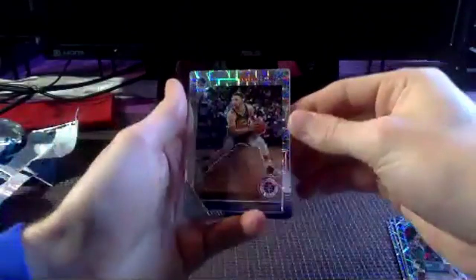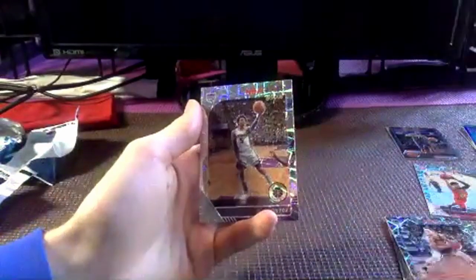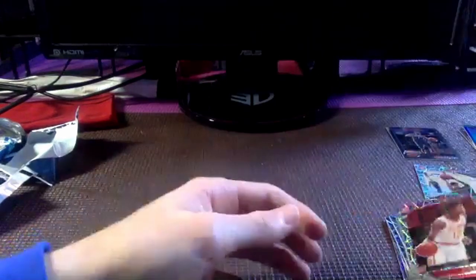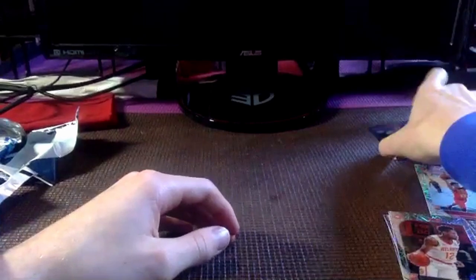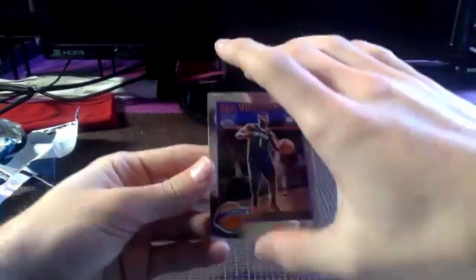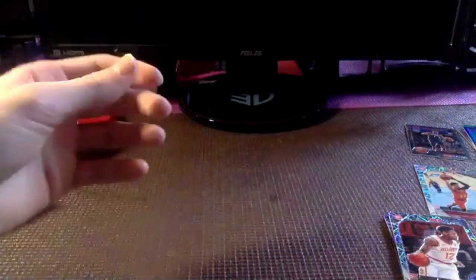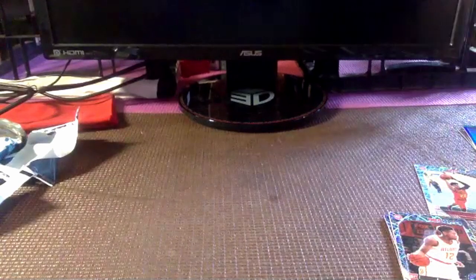Oh, Stephen Curry! De'Aaron Fox and DeAndre — some good Hawks rookies. But obviously that Zion card is a different breed. Zion Williamson — I need to get that one sleeved up ASAP.